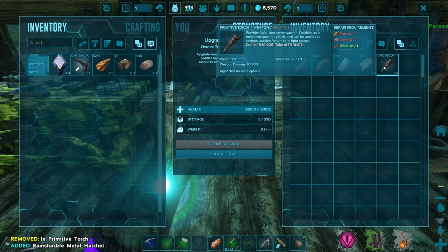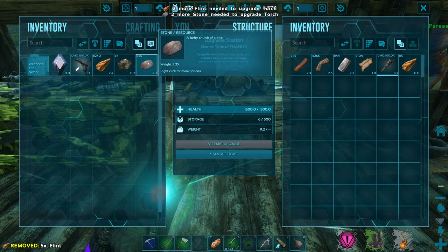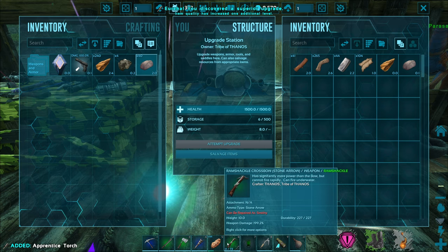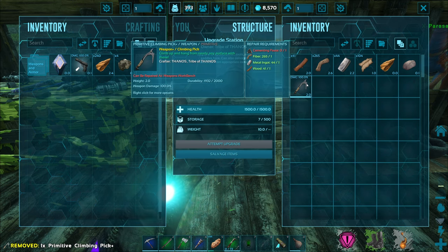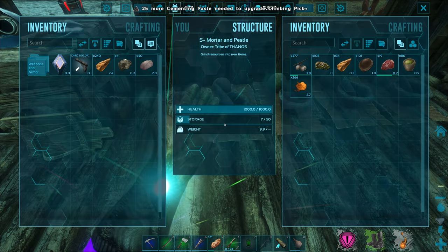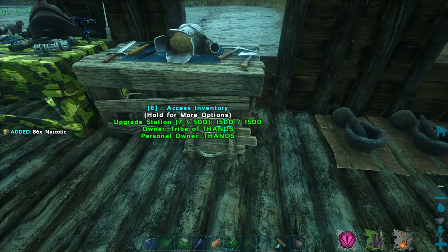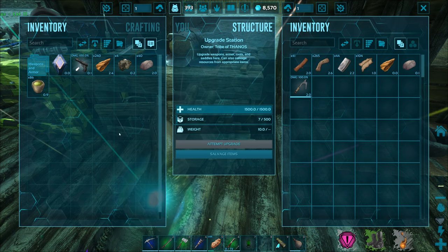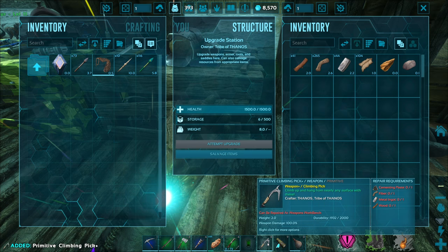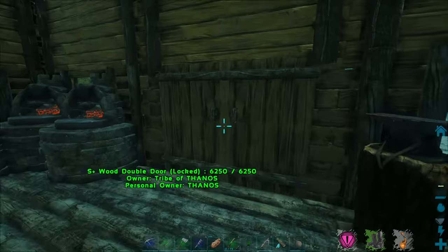I need a flint and stone for the torch. There you go — let's get an upgraded torch. It did skip to level 2. Want 60%. Oh, we can get the climbing pick upgraded as well too. 25 cementing paste — I don't know if I have that though. Yeah, I don't have cementing paste over there. Oh, I do have narcotics though, so I can make more stuff out of that. But I think I'm going to save that narcotic because I have 116 trank arrows right there, so I don't need too much more. And with the upgraded crossbow right there, we should be doing more torpidity — so that's going to be great.